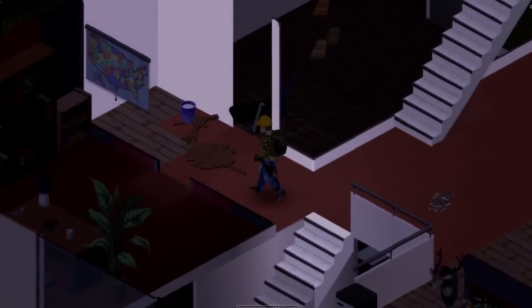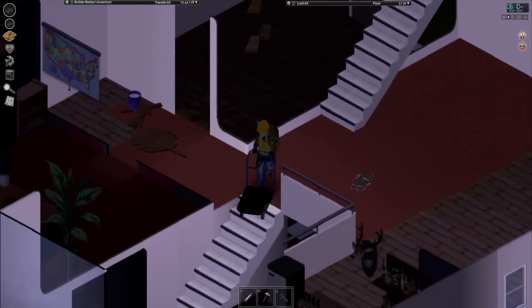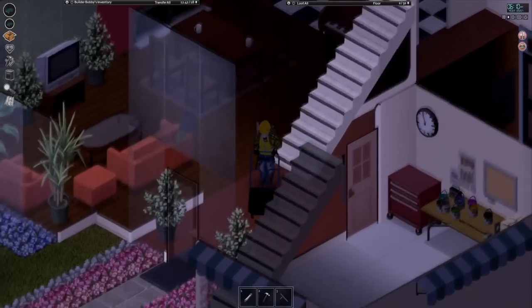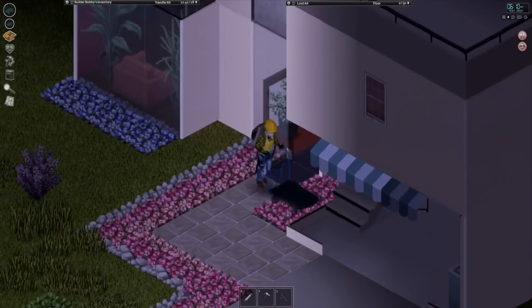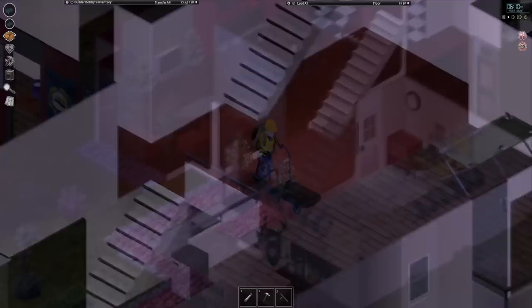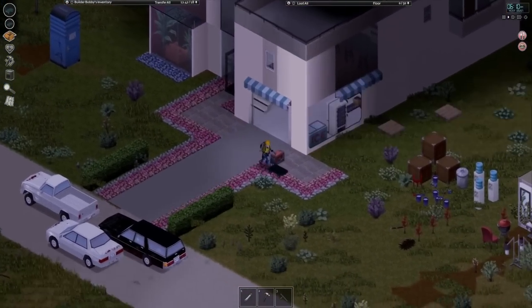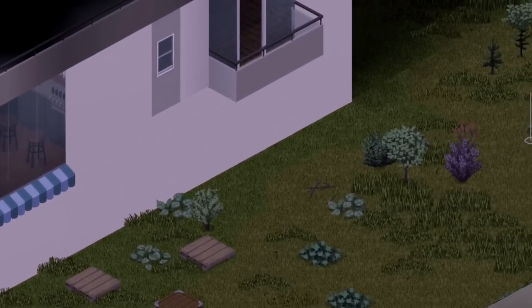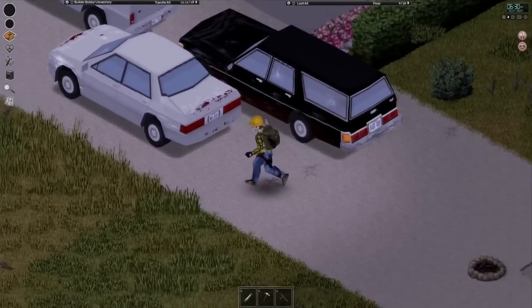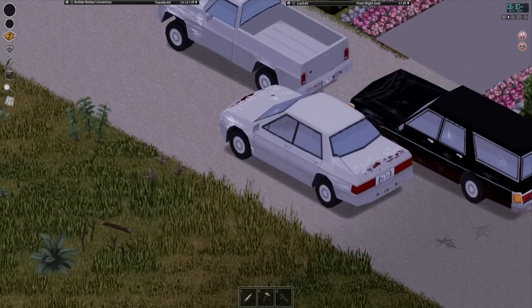Welcome back everyone to another episode of Project Zomboid, the Builder Challenge. Today we're gonna be heading over towards the quaint little area that is the Country Club, because I want to complete both bedrooms today, and if I can also help it, I would really like to mow the lawn. This place is starting to get really overgrown and I hate the vibes of it. We're gonna be taking our nice sports car here, just so we can bring our lawnmower back.